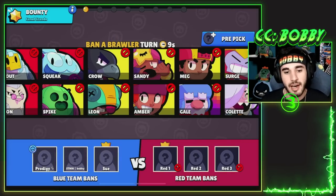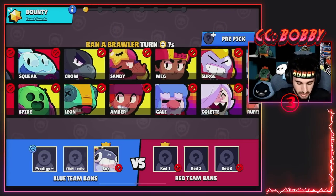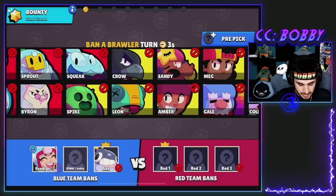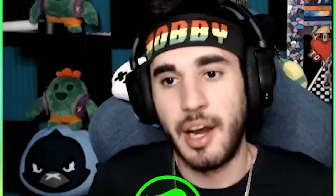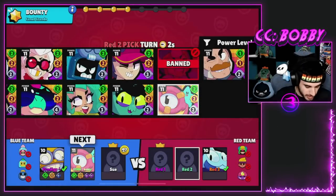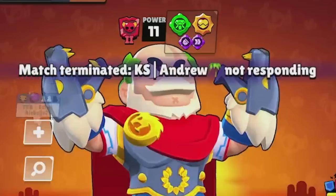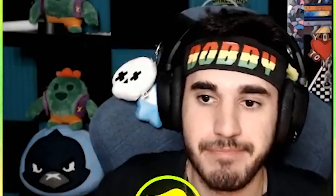We got Canal Grande. We have Prodigy and Sue on our team. Sue's gonna go ahead and ban Tick - I think I'm just gonna go ahead and ban Sprout because I just don't want to face annoying brawlers. I don't really know what Otis counters. My pick is next - I doubt anyone is gonna take Otis so I'm just gonna insta-lock this. I do have a level 11 luckily. I got Vision Gear purple and Damage Gear purple.